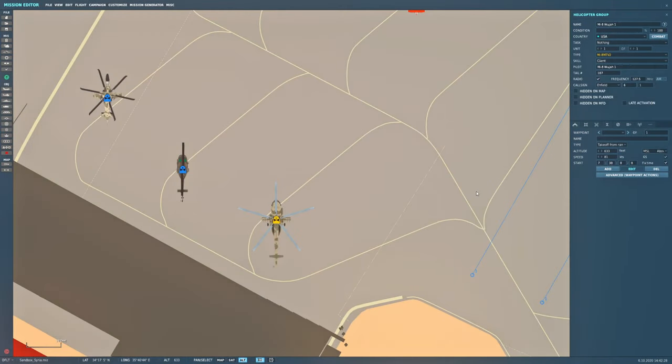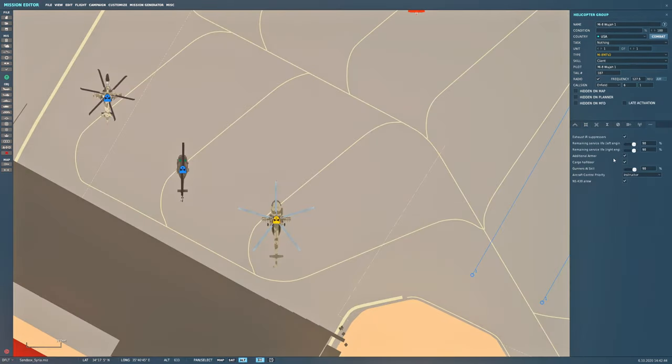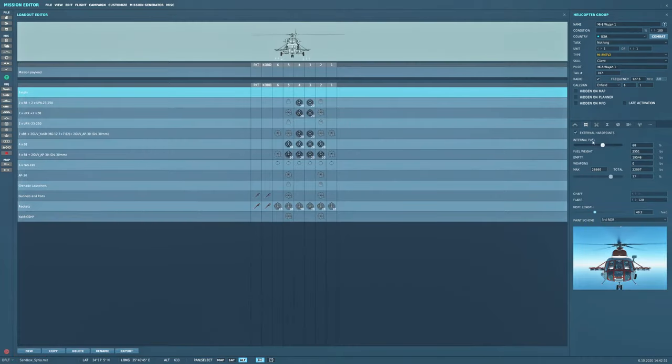Let's talk about pylons on the Hip. If you've watched my mission editor video, you probably know that the Hip has modular things you can attach and detach through the mission editor, including the external hard points — the pylons that look like wings — as well as exhaust IR suppressors, additional armor, and cargo half doors. These are all things you can remove by unchecking boxes, which is great for single player, but not much help in multiplayer where you can't access the mission file.